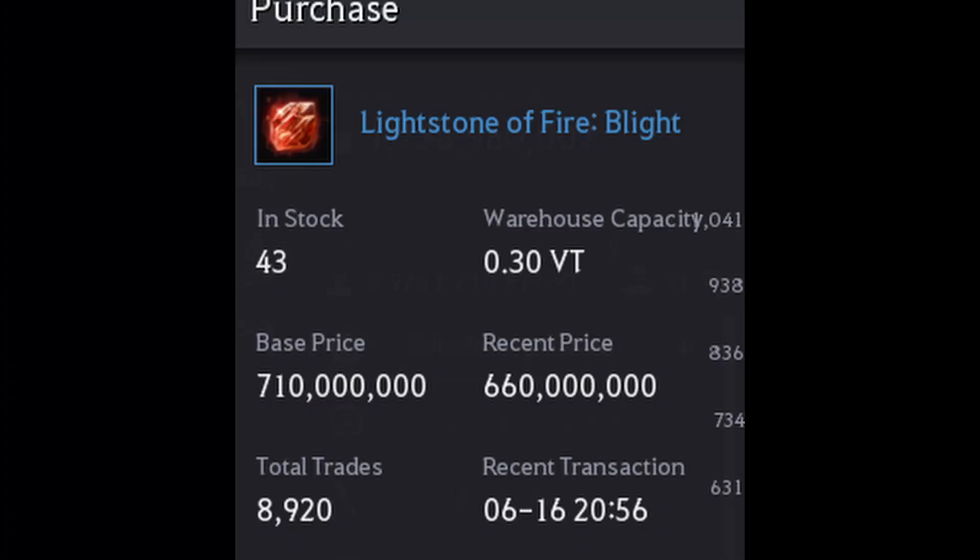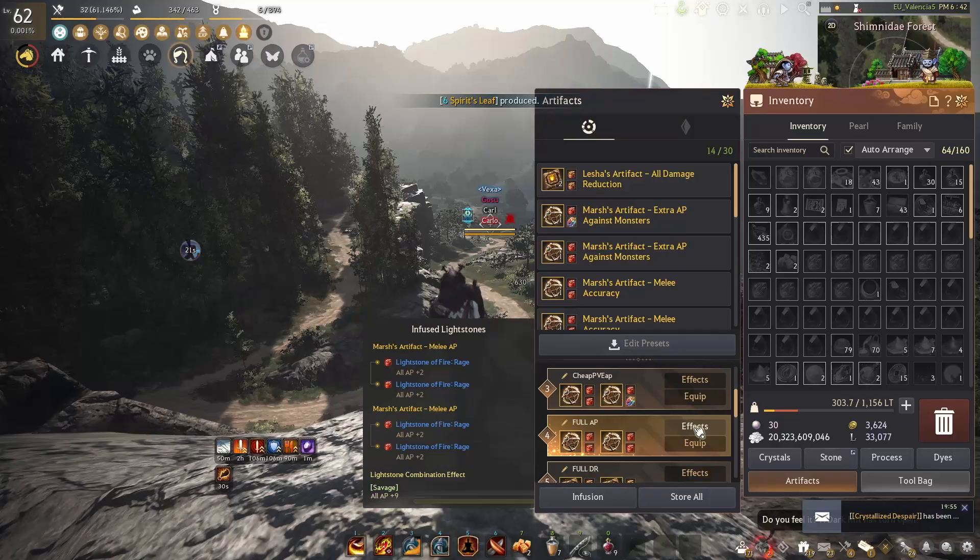The human set consists of 3 blight stones and 1 iridescent. Each blight stone costs 660 million silver, and at the time of making this video on EU, this overall set costs around 2 billion silver.